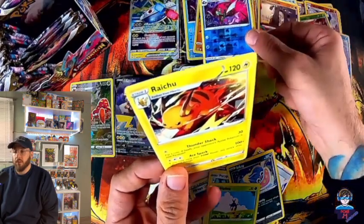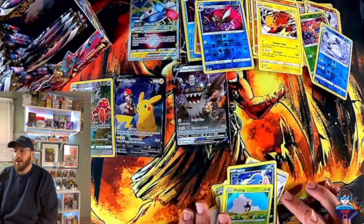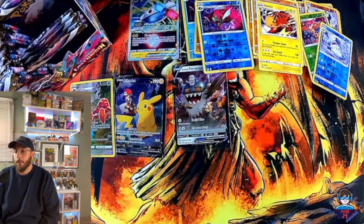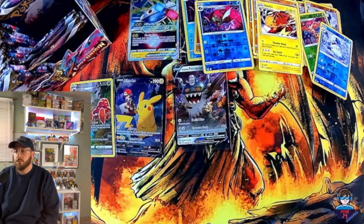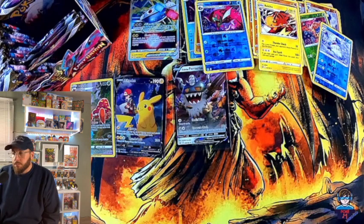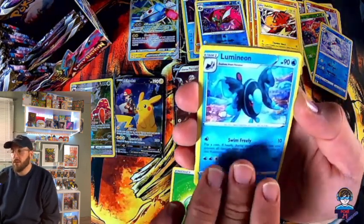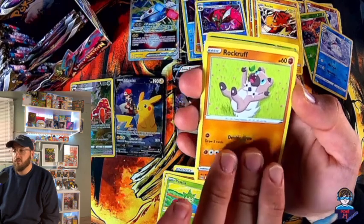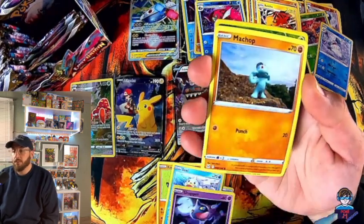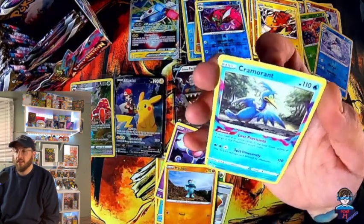Non-holo again. Greenleaf, Machamp, Roselia, Rockruff, Seel, Chewpet, Machop, Parasect — and a Cramorant non-holo.